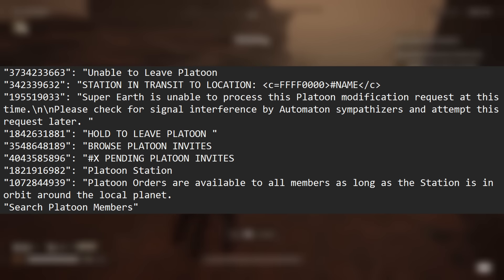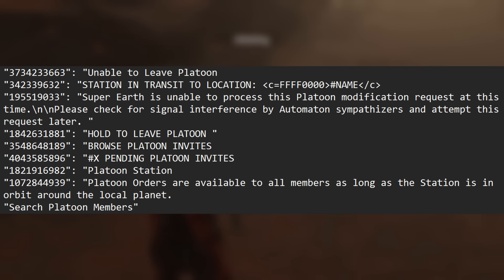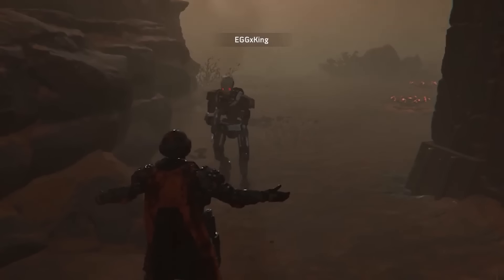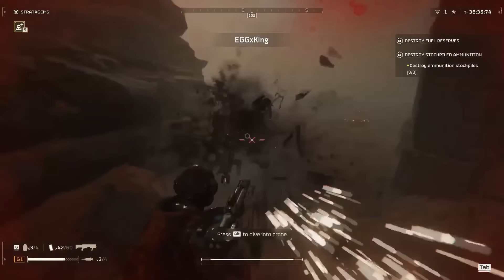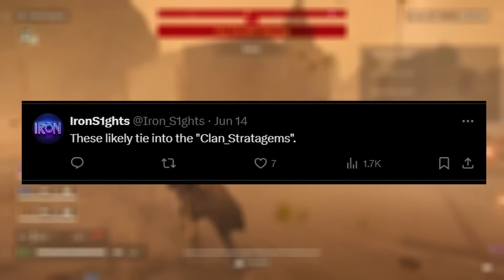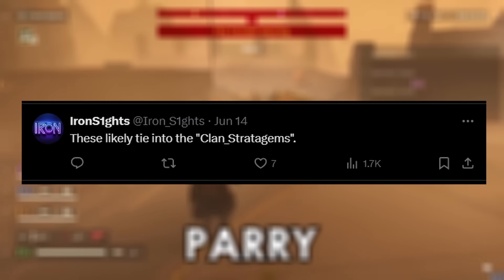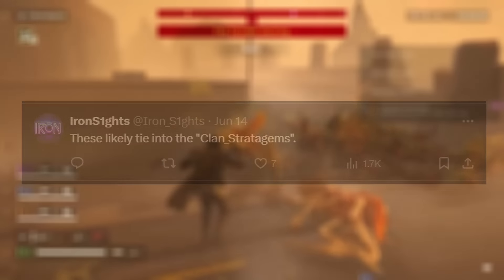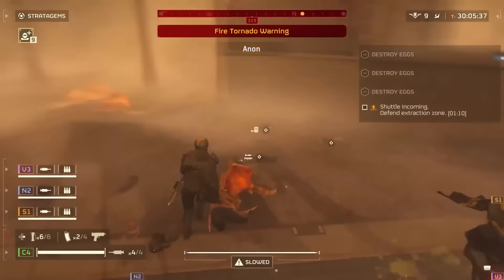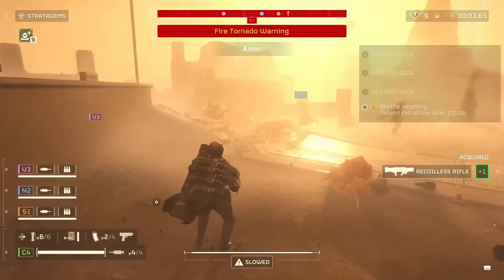We've known for a while, thanks to Ironsights, that there are a bunch of strings and references to it. In fact, there's going to be an entire clan station where you can hang out with you and your crew. There's going to be platoon orders available to all members as long as the station is in orbit around the local planet, meaning you'll get special mission objectives if you run with your clan. So if you're not going to run around with your Hellbots or the Sea Troopers, the clan system is going to be very interesting in the near future. It looks like we'll also be getting clan stratagems, though we don't know too much about it.